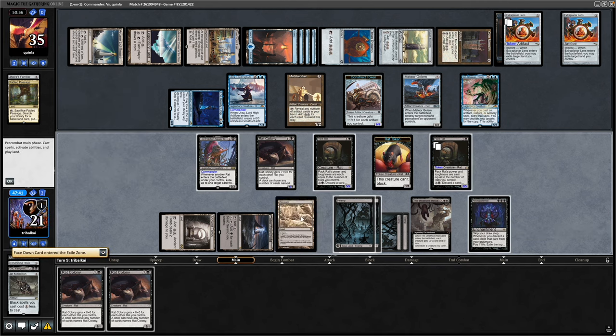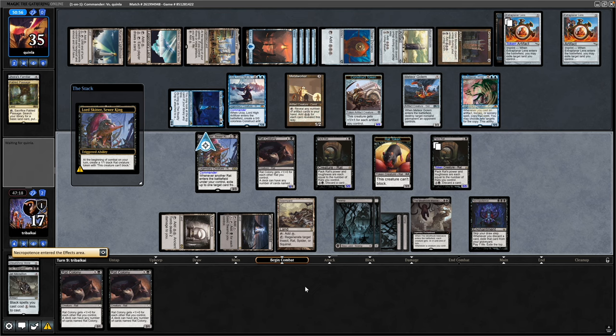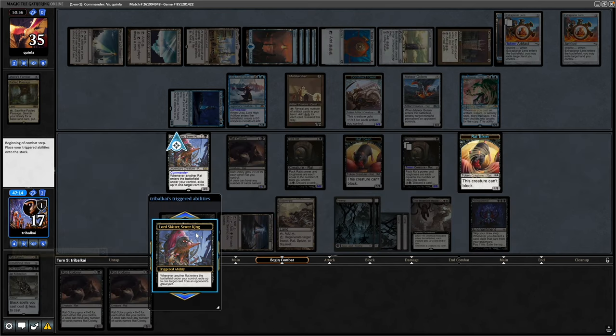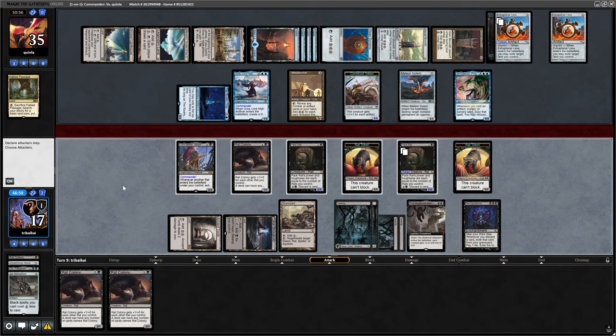I want to hold up both the Swarmyard and maybe at the end of the turn go for the Pack Rat instead. Five life into Necropotence — we're just pointing our nukes at each other at this point really. The Rat Colony gets buffed up to a 7/1 and the Pack Rats are 6/6s, exiling pretty much all of our opponent's graveyard.